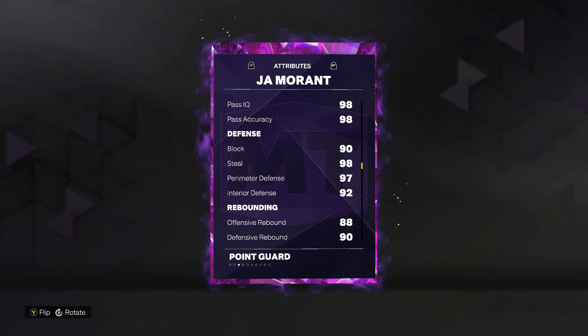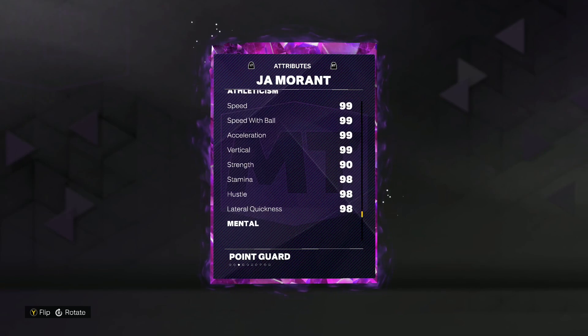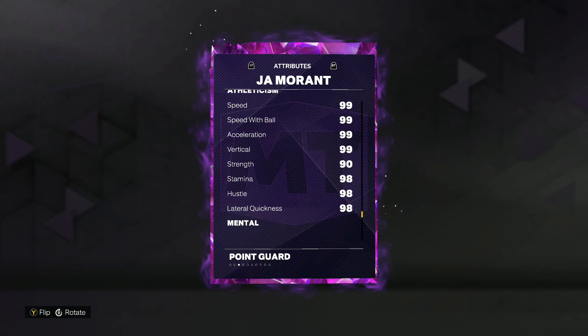For a Ja Morant card, the defense is going to be really good. He's also going to be very athletic: 99 speed, 99 acceleration, 99 speed with ball, 99 vertical, 98 lateral quickness, and 90 strength. So John's going to be a super athletic point guard.